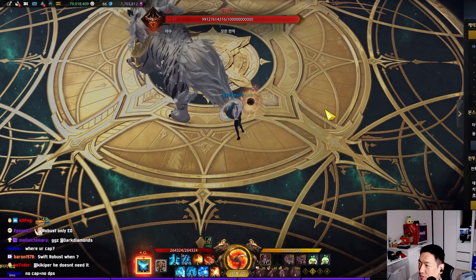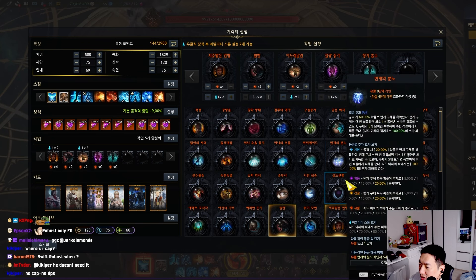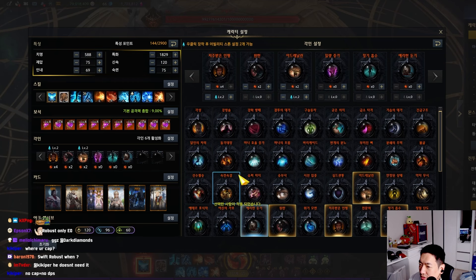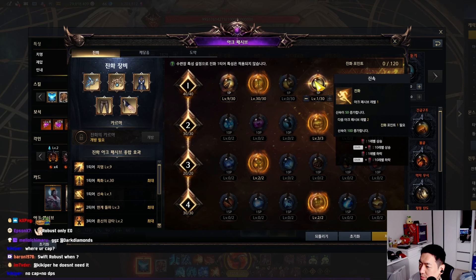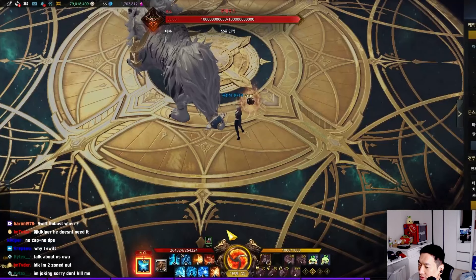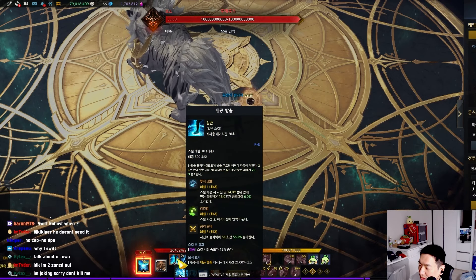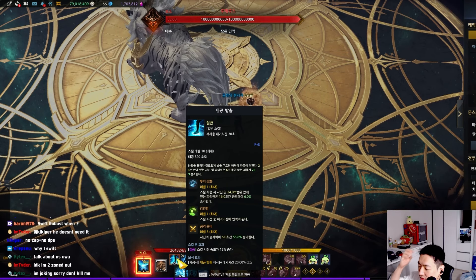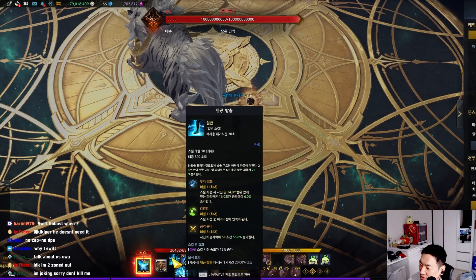For Robust Engravings: no more Precise Stagger, it's Mass Increase and Keen Blunt. Keen Blunt is what Robust uses. The evolution points look something like this — either that or no swiftness at all with more on crit, depending on personal preference. Why one swiftness? Robust is a spec class as well, and also has the pressure to fit in all six or seven skills within the six-second Ready Attack window. Robust also has longer animation skills — Energy Blast is one of them — so having one swiftness point helps squeeze in all the skills within the buff.